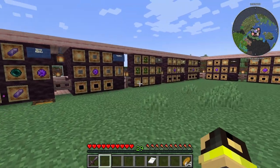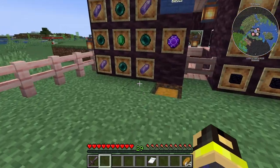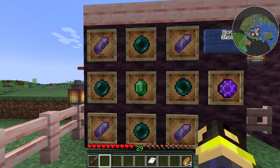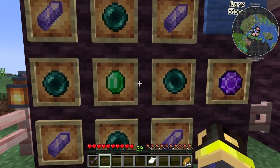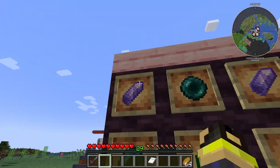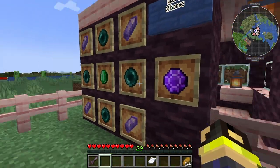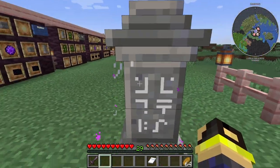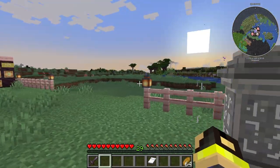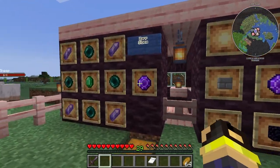Here's the recipe to make a white waystone. You need items called Warp Stones — they're actually pretty inexpensive, not end-game at all. You need four ender pearls, some amethyst shards, and an emerald. If you don't want to craft one, you can just search around the world and find them placed randomly.